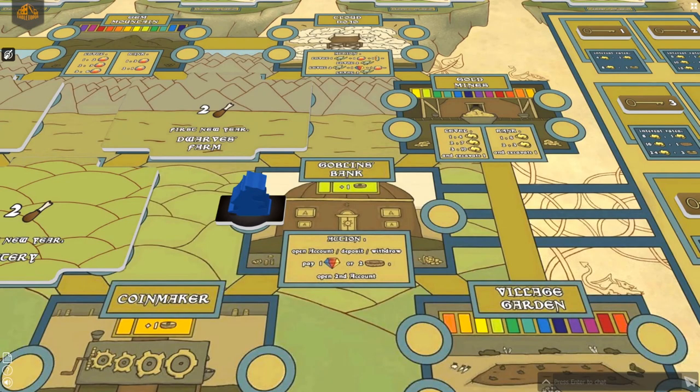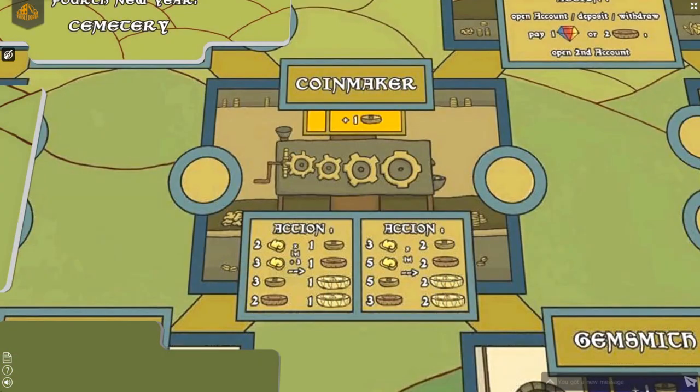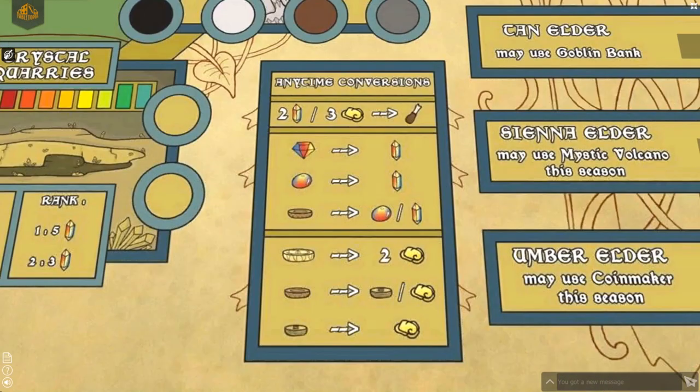At the goblin bank, you may deposit resources into a bank account and collect interest during the new year phase. Place the resources in the desired account, and take the key and place it next to your player board to show that you are the owner of that account. If you ever have trouble finding a particular resource, you can always go to the coin maker, merchant's market, gemsmith, or the jeweler and make trades. Also found at the bottom right of the main board, there are exchange rates for select resources that can be traded at any time during a player's turn.